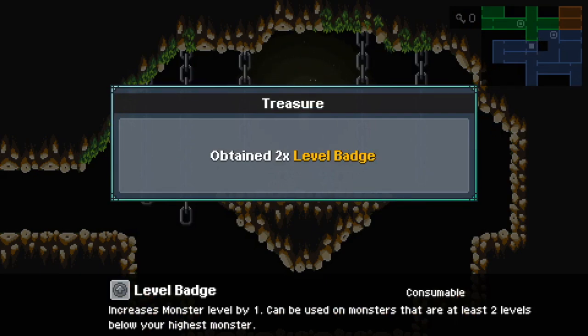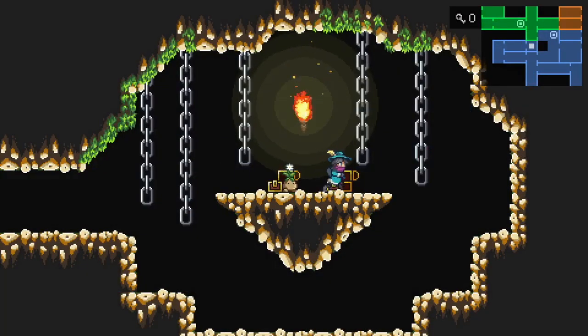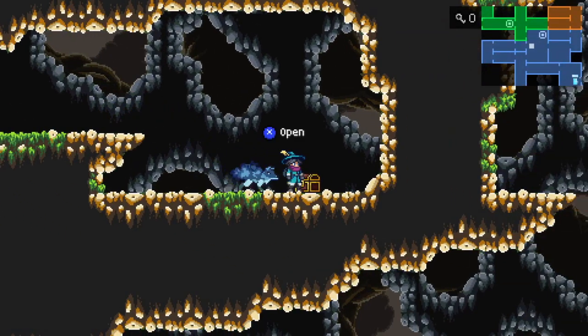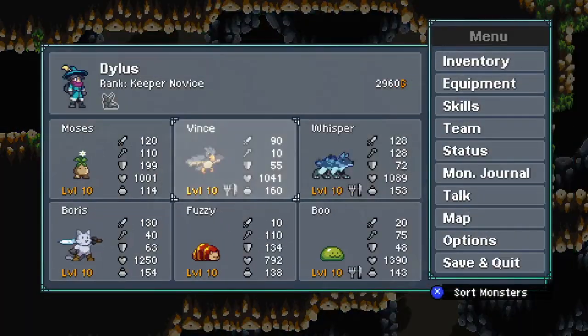Level badges let you increase a monster's level by one, but they can only be used on monsters that are at least two levels below your highest level monster. I can't use a level badge on anybody right now because they're all level 10. Over here we can discover a secret passage — there's the treasure chest that's been teasing us: a bracelet plus two.